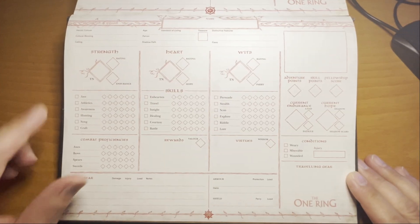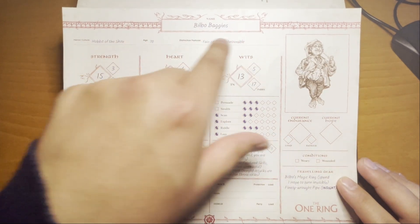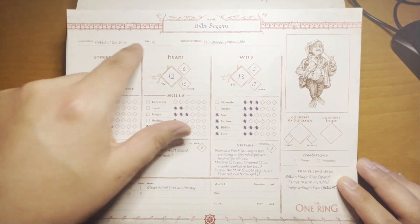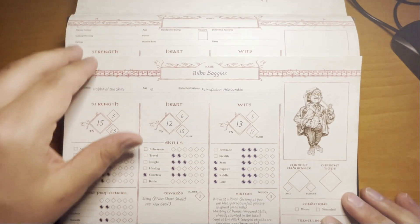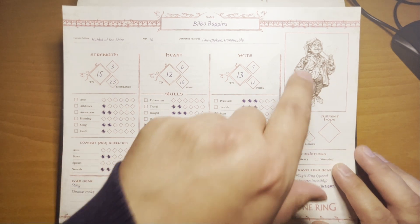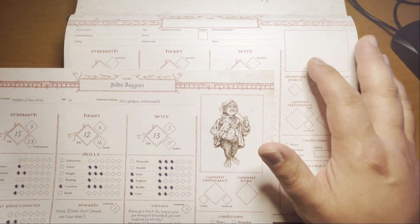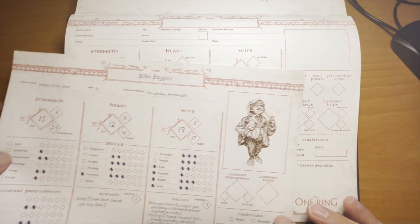Now we're going to pull out Bilbo Baggins from the starter set. As you can see, it's a shortened listing up top for all the different features compared to the regular character sheet, but that's only because it's part of the starter set. You do have a nice little portrait here on the side, and the same thing can be done on a regular sheet — you can draw or put some type of picture in there for your character.